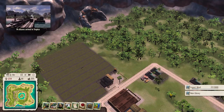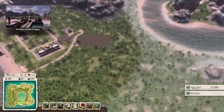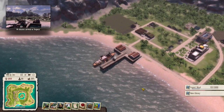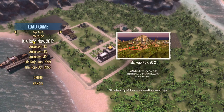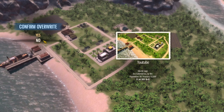Alright, the ship came — fourteen new citizens, that's a pretty good number. We'll have to build more houses in the next episode, I guess. Let's see what we exported. Alright guys, this is going to end the first episode, but I'll see you guys in the next one.